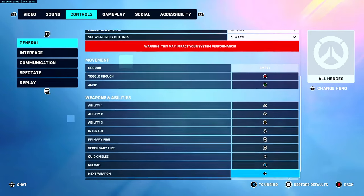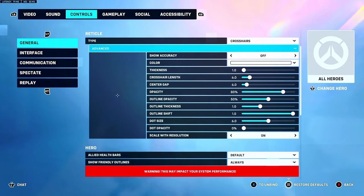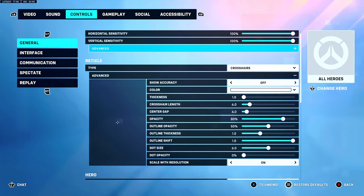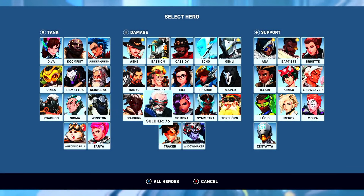For general settings, everything's the same. The interact button is up on the D-pad. For my reticle — my crosshair — I play on size 6. I play with vibration on and dual zone. Obviously everyone should be on dual zone.